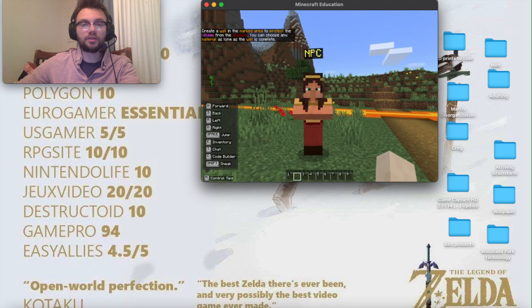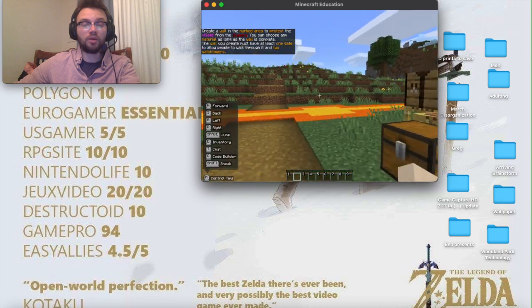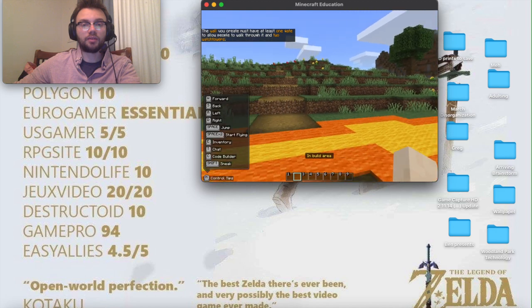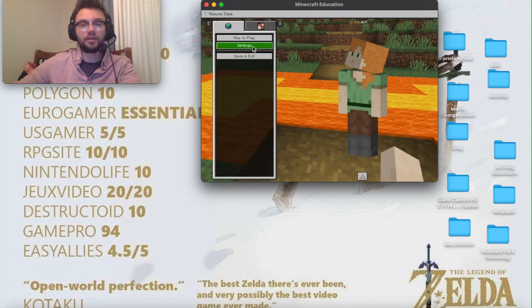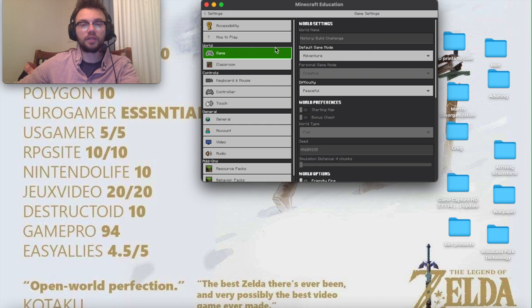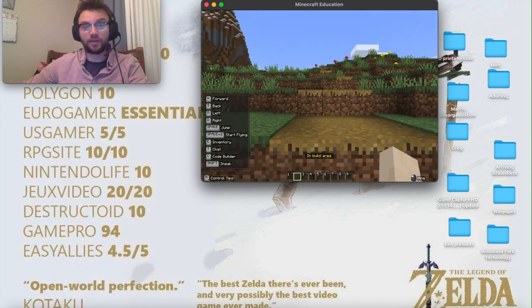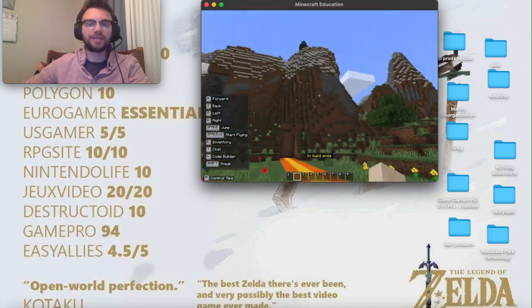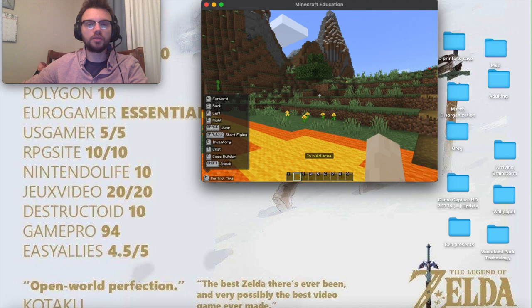There's an NPC here that explains where you're supposed to build the wall. The wall is supposed to be built along the orange. In your settings you'll notice that on this side of the wall you're in Creative mode, which means you can build, but on the other side you're in Survival. So you're not going to be able to build when you enter Survival mode. Pay attention to your mode depending on what side of the wall you're on.